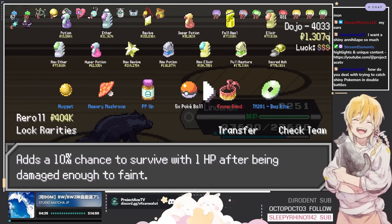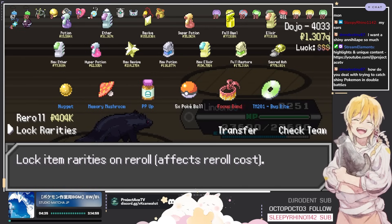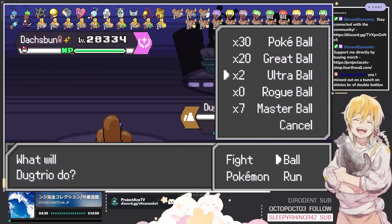Either roaring one of them away, or flinching both of them and trying to kill one. I like when I get shinies that aren't boss mons so I can just try to catch them with a regular Poké Ball.